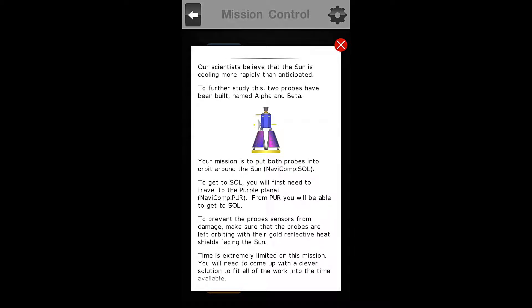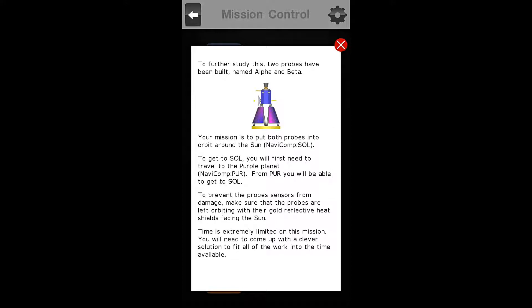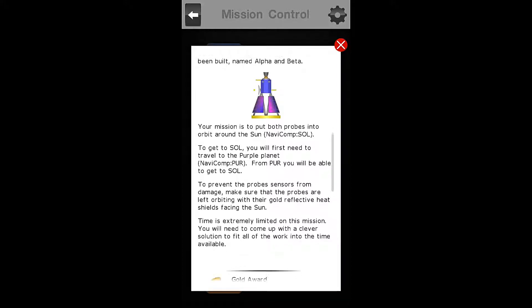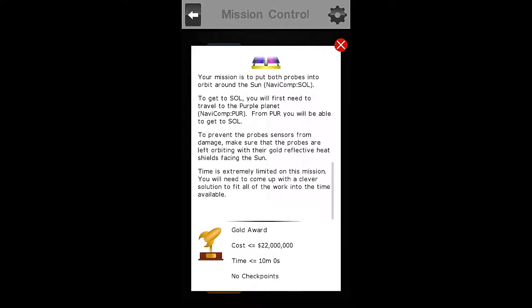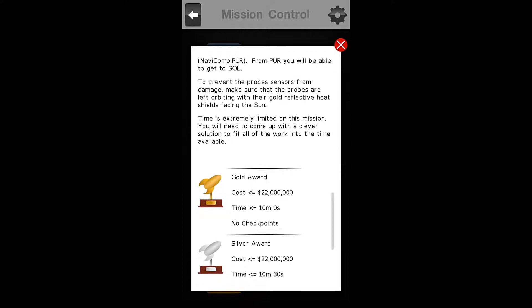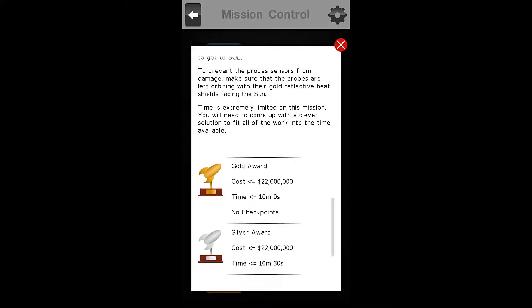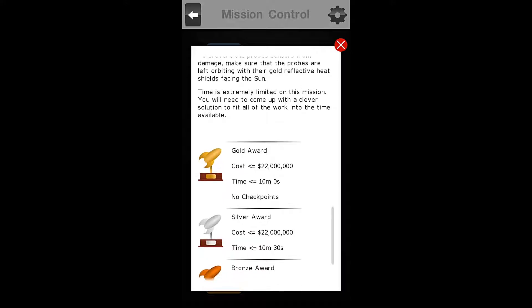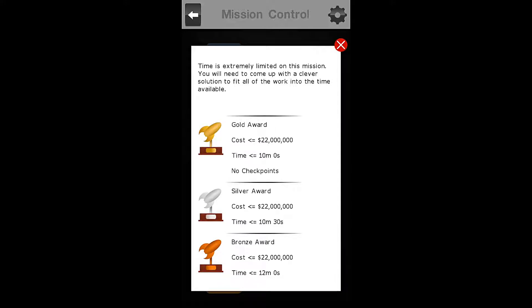Our scientists believe the sun is cooling more rapidly than anticipated. To further study this, two probes have been built, named alpha and beta. Your mission, should you choose to accept it, is to put both probes into orbit around the sun, labeled as Navicomp Sol. To get to Sol, you will first need to travel to the purple planet, Navicomp Purr. From Purr, you will be able to get to Sol. To prevent the probe's sensors from damage, make sure that the probes are left orbiting with their gold reflective heat shields facing the sun. Time is extremely limited on this mission. You will need to come up with a clever solution to fit all the work into the time available.